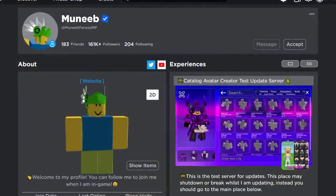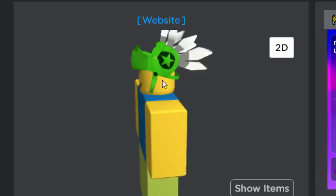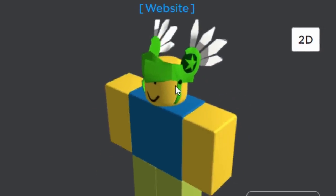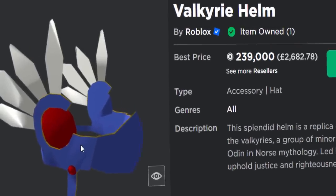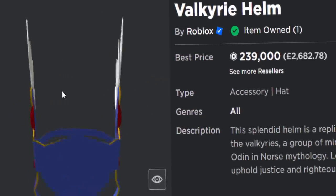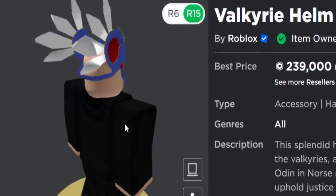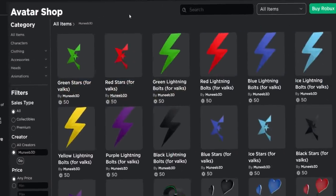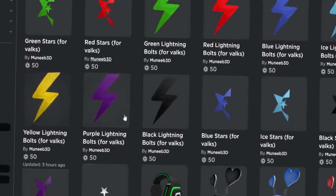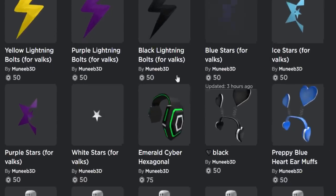A creator called Manib has made accessories for the Valk. It's a different approach — he's added various logos and little images to the Valk circles, which I think is really cool. I do own a Valk on my Sharkbox account — the Valkyrie helm for 239,000 Robux. I honestly can't remember when I bought it, but I do own one. Manib has made loads of accessories: stars, slightly bigger stars, lightning strikes. We're going to try one of each since I've got the blue Valk.